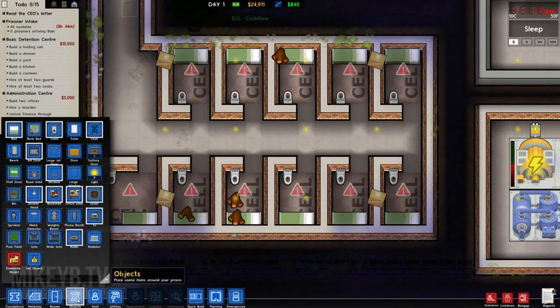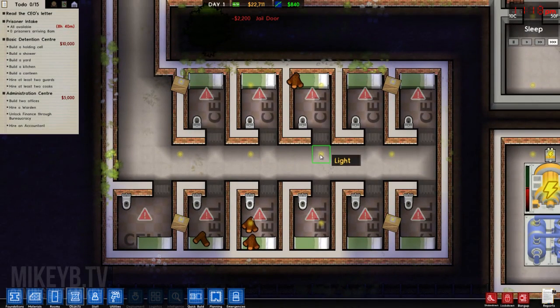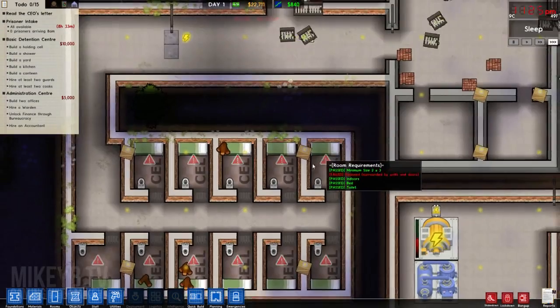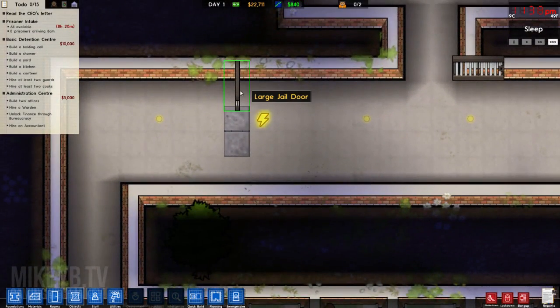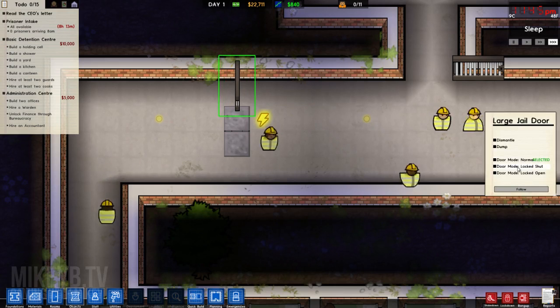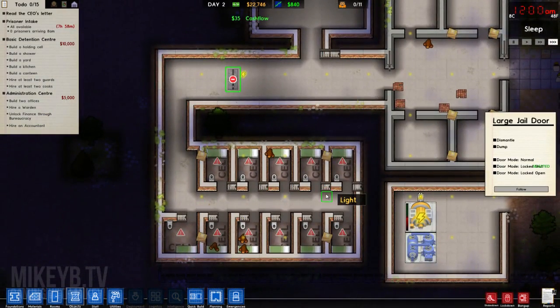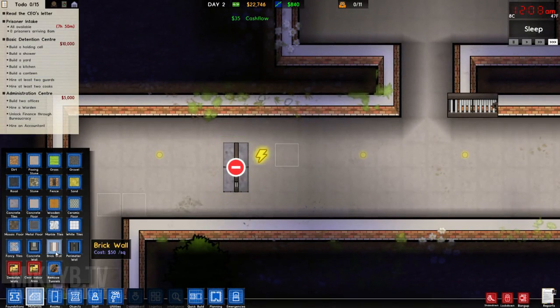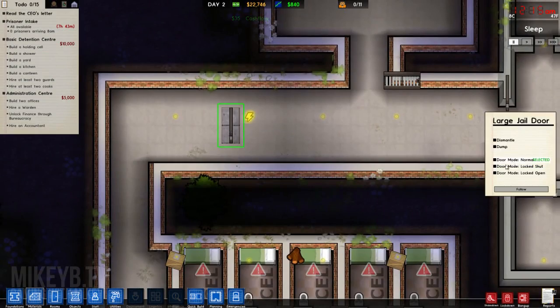Now I just need to put the doors on them. I have seen maximum security prisoners rip these doors off the walls, so we might have to go round and put the — what do you call it — the solitary confinement doors on them. Let's put that there, that there, close that, back there, door to normal.